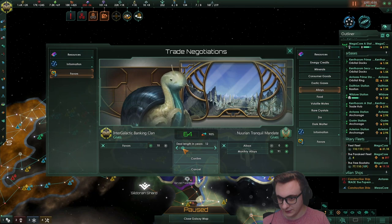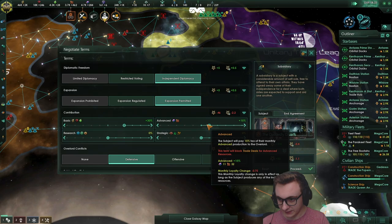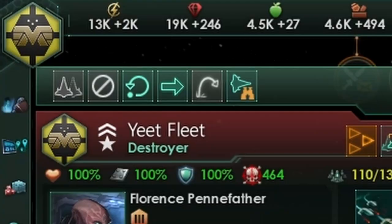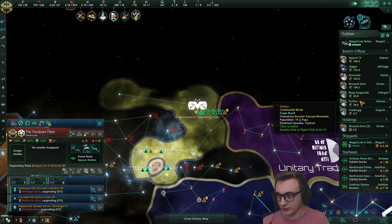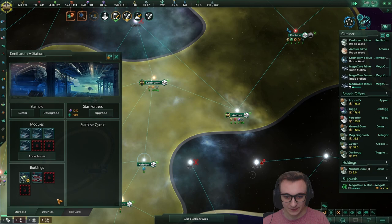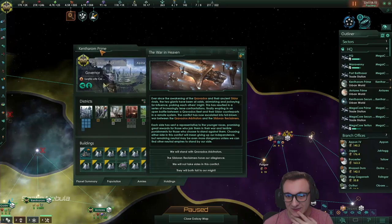31 for two favors. Okay yeah we can finally take a few of their alloys - that's the plan. Look at my resources - I have not built one resource. This is all trade. We have 2,000 trade in that one system and 1,000 in this system - it's ridiculous. Oh my gosh - we got a war in heaven! I haven't had one of these in a video yet. We can either stand with the arbitrators who are fanatic xenophile, or the soulborn reclaimers who are fanatic xenophobe.